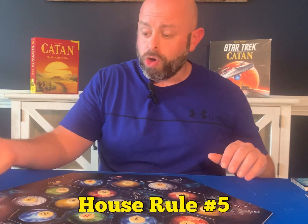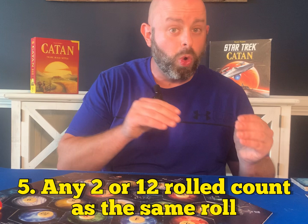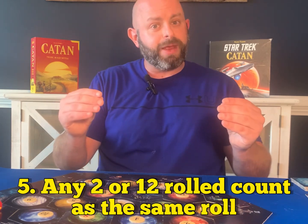House rule number five: whenever you're rolling, if you happen to roll a 2 or a 12, count that as the same roll. So any player who has a settlement on a 12 also gains access to resources when a 2 is rolled, and vice versa — if a 12 is rolled and a player has a 2, that player also gains resources. It just makes the game a little more fun.